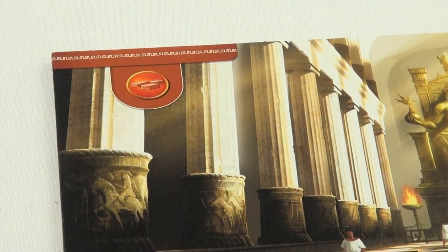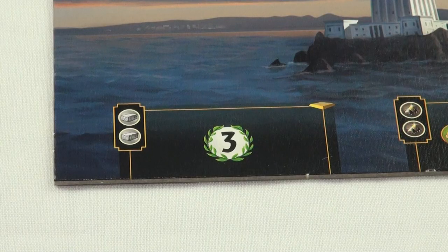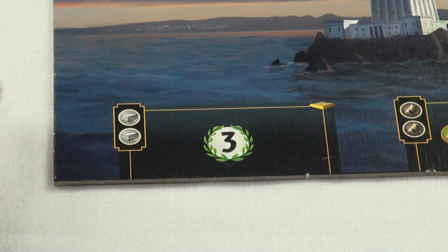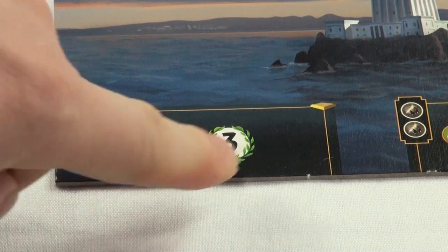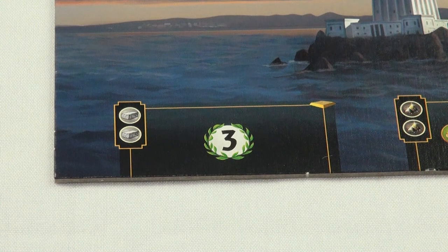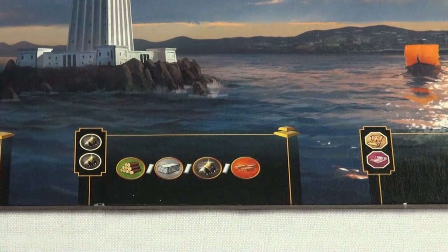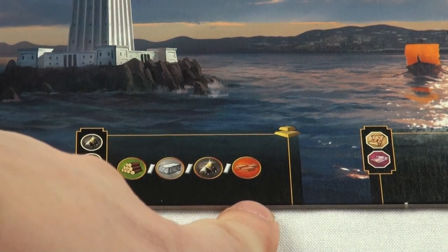For the Temple of Zeus it's bricks, and for the Hanging Gardens it's lumber. Players use these resources to build things. For instance, this Wonder stage takes two stone, and once you build it you gain three victory points. For the next stage you use two iron, and that unlocks the ability to gain one of these resources for another project.